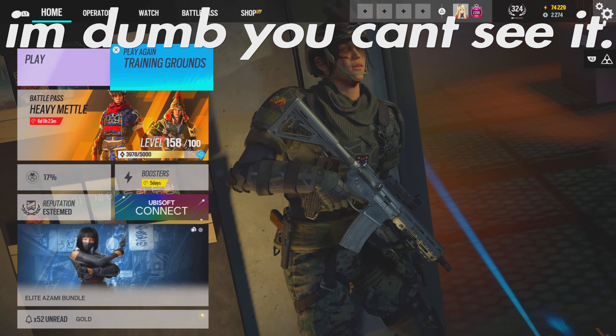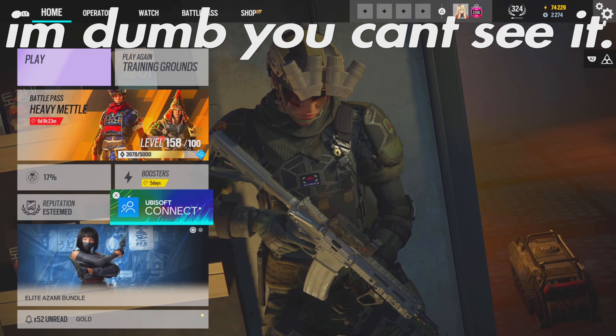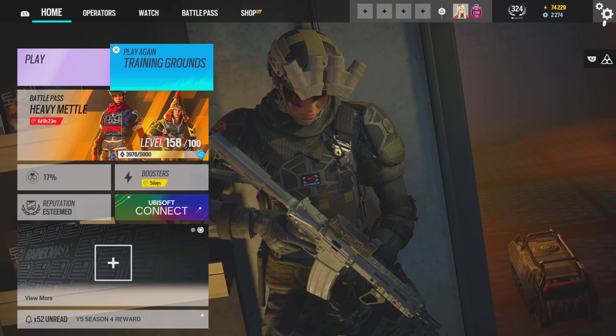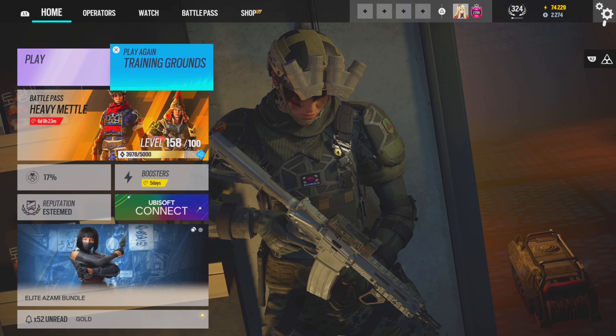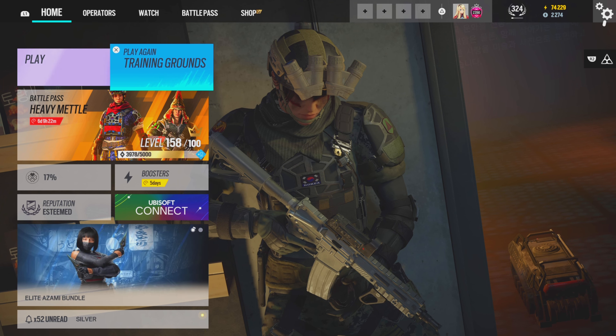What I mean by those challenges is basically before you start a game, there are these challenges that nobody really checks. But if you click on Ubisoft Connect like I did here, it'll pull up a screen on the left side of your screen. If you go to Challenges after it loads — it takes a while because Ubisoft Connect is very slow — you can see I have 16 unclaimed challenges on this account, so I'm going to claim them all right now and tell you what they get.